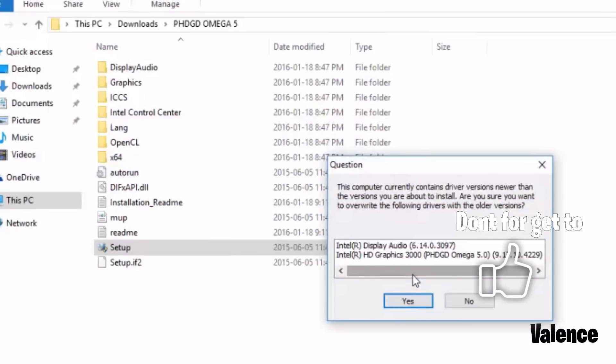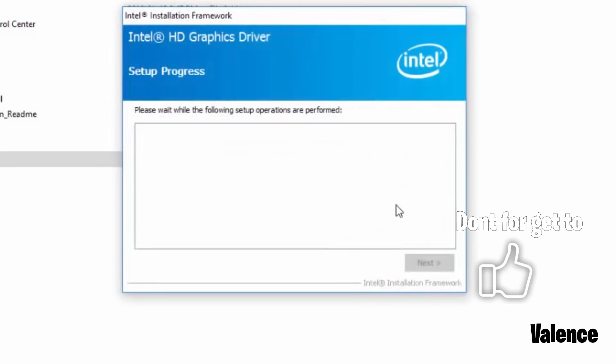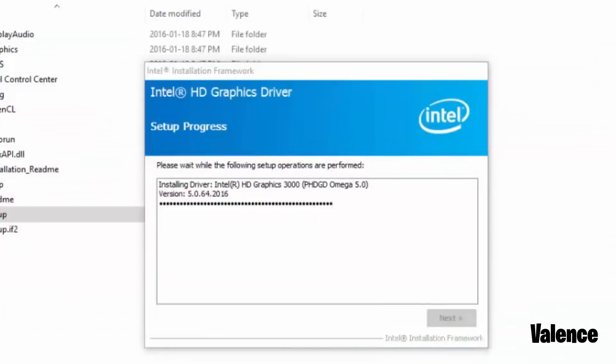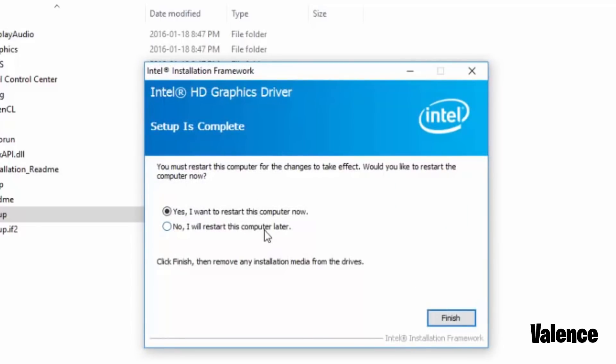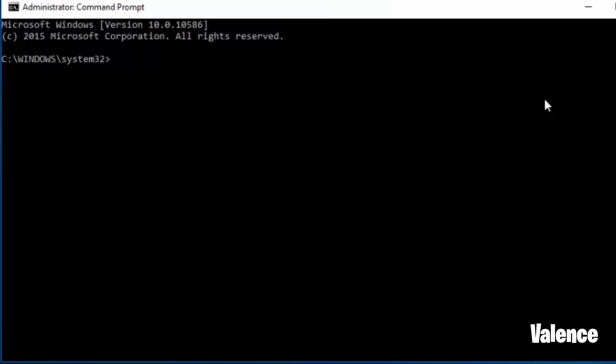If the install doesn't work, make sure you guys go back to the first step and make sure you typed in those commands. Before entering the install screen, make sure you guys hit 'Install This Driver Anyway.' Make sure you guys reboot your PC to avoid running into problems later on. Now right-click and go to Display Settings, go to Advanced Display Settings, then Display Adapter Properties — you should see the name of the driver you installed. If you decide you don't want the drivers anymore, just reinstall the Intel drivers from their website. Now go back into Command Prompt and type in these commands.